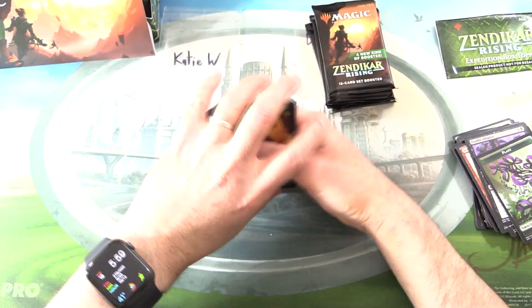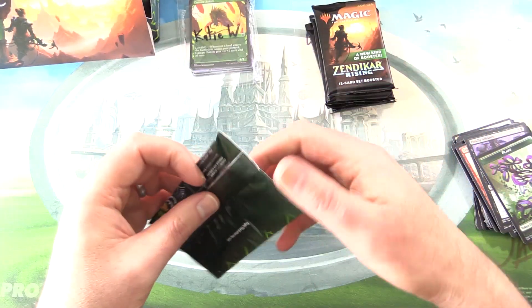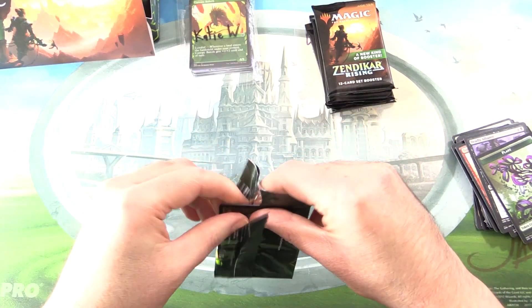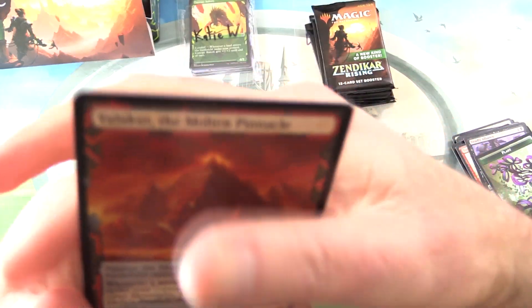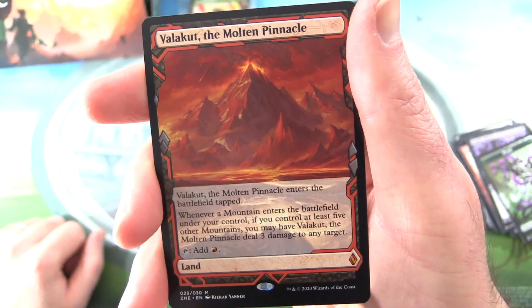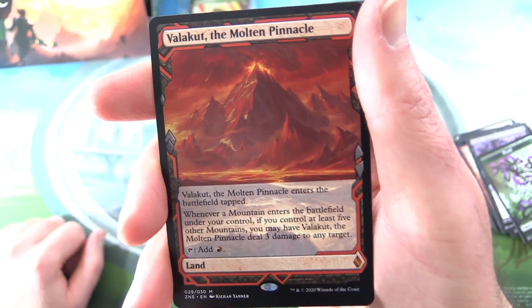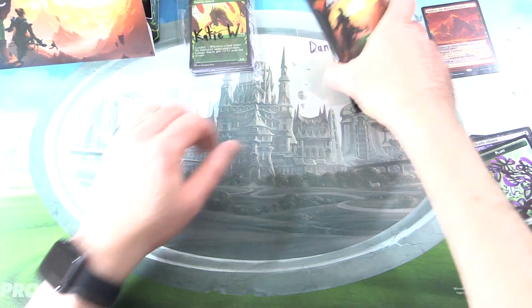Let's scoop it all up for Katie — enjoy. And let's open the box topper. I can barely contain my excitement — let's see what it is. It looks decent. We have Valakut, the Molten Pinnacle — Mythic. It enters the battlefield tapped, and whenever a mountain enters the battlefield under your control, if you control at least five other mountains, you may have Valakut deal 3 damage to target. You can tap it for red mana.